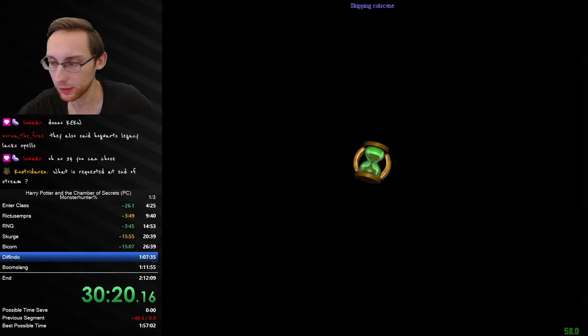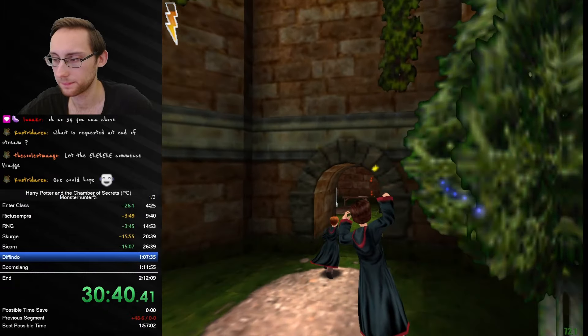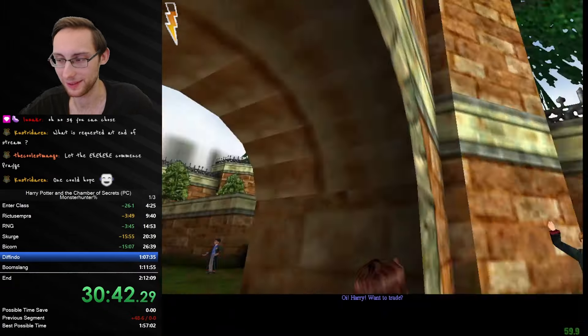Also what the heck, Jesus Christ, can you calm down! Is there anything I need on the way? I could get the gnome but I can't because of the Diffindo. At least we've beaten the duelist, which is good. There's the silver card - I probably should have gotten it earlier but I guess I'll get it on the way to the Diffindo. There's the basic spells.